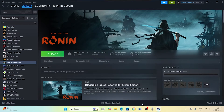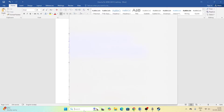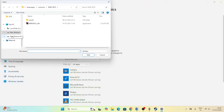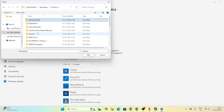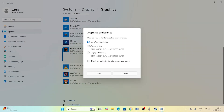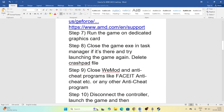The next step is to run the game on the dedicated graphics card. Search for Graphics Settings in Windows and click on it. Click Browse and navigate to the game installation folder — Local Disk D, Steam Library, Steam Apps, Common — scroll down to the Ronin folder, select the exe, and add it. Once added, click Options and change it from Let Windows Decide to High Performance, then Save.